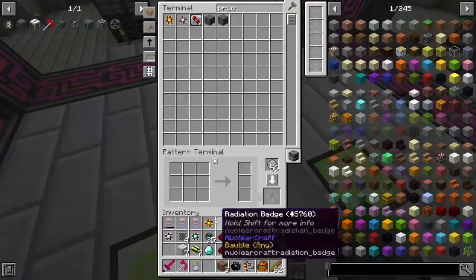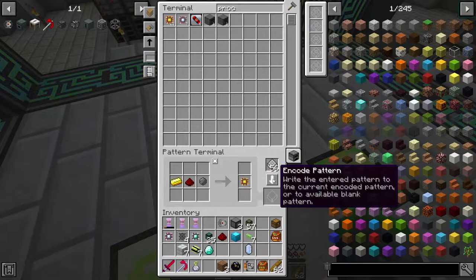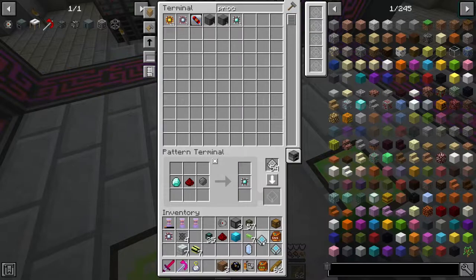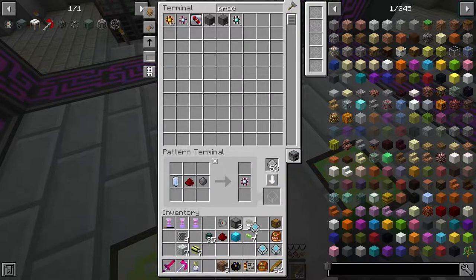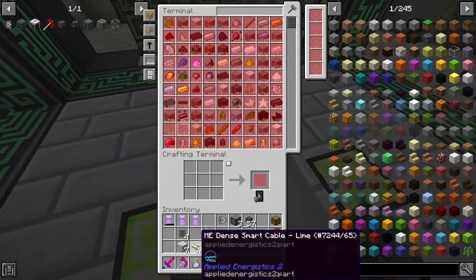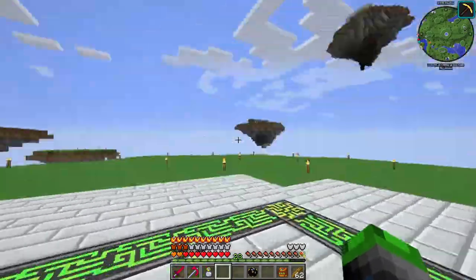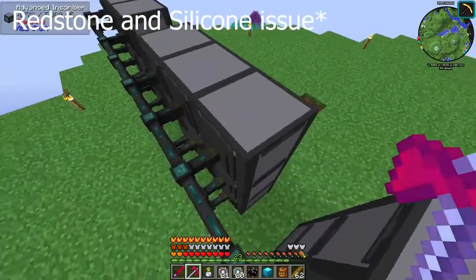We have a capacity card - look at that, it's beautiful! This will allow us to just take the processors from this chest. That's the only thing that will be coming out of this system. Now we're going to have to put our patterns into here. For the gold: one gold ingot, one redstone, and one silicone - that makes one logic processor. For the engineering processor: swap out gold for a diamond. For the calculation processor: swap out diamond for pure certus quartz. Boom shakalaka - automation!